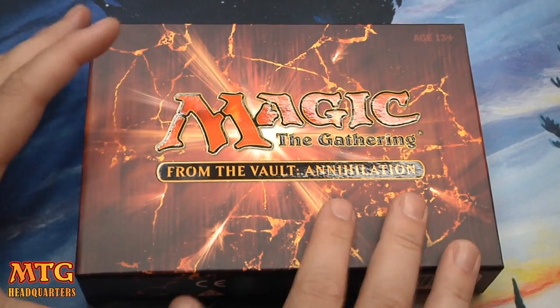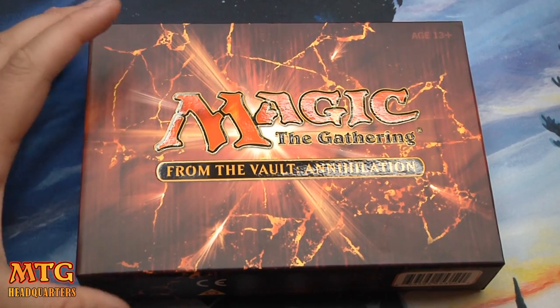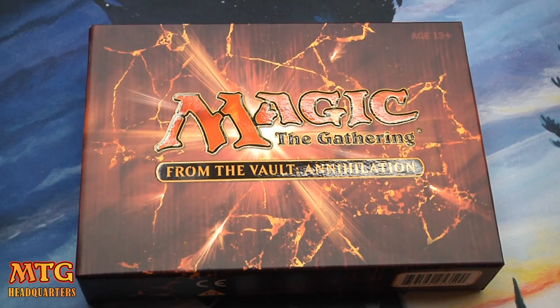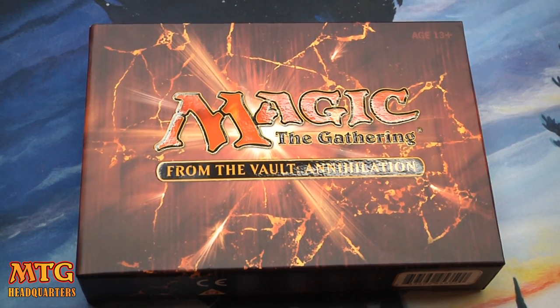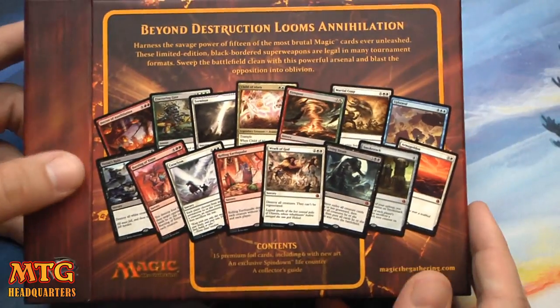There are a couple of really interesting reprints in here, and I'm going to give you a review of the cards. The reason I'm reviewing them is because in the last From the Vault the foiling was really crummy. If you're thinking about dropping $60 on these — and a lot of EDH players are going to want to — you might want to know how they hold up.